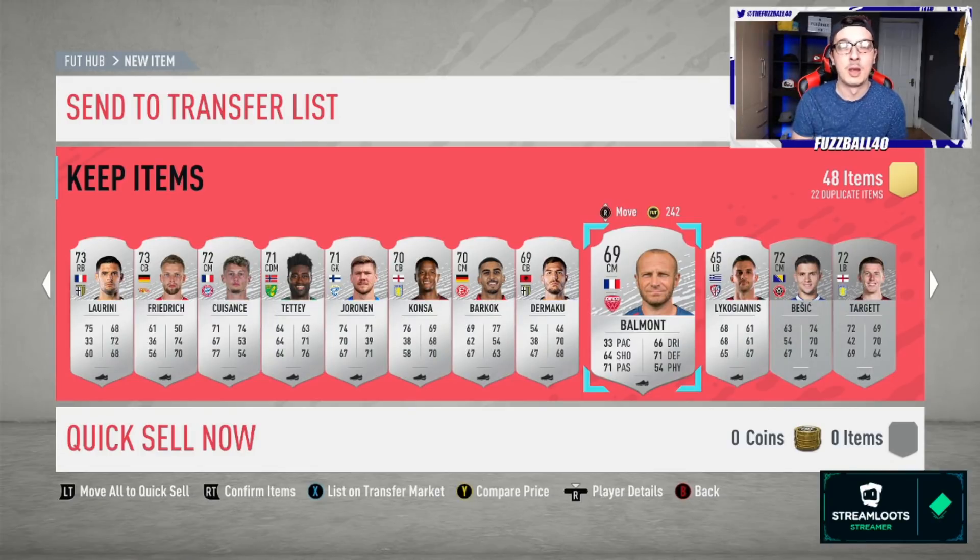By not listing multiple cards at once I avoid undercutting and driving the market down. When selling silvers, only list one at a time. I'm going to go away and do that, coming back as and when we're selling some of them so you can see the coin total rise — hopefully by six o'clock we'll be on 450 to 500k, a quarter of the way to our target.